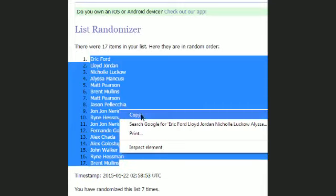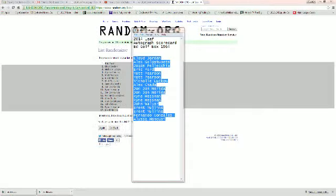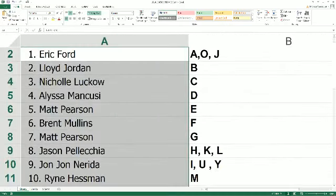We're going to take this, copy and paste. Eric F., you have the letters A, O, and J. Lloyd, you have B. Nicole, you have C. Alyssa, the letter D. Matt comes in with E. Brent, you have F.